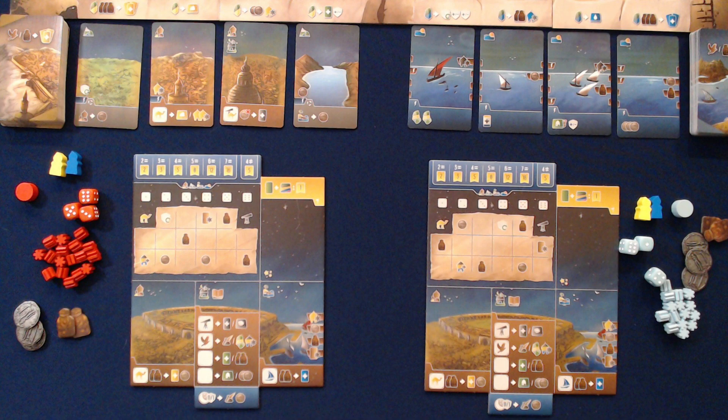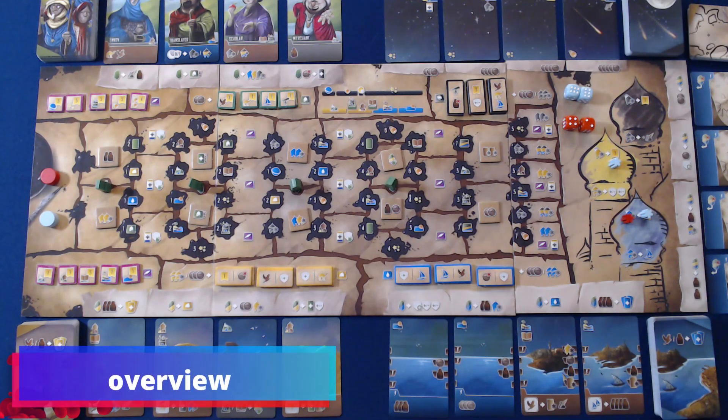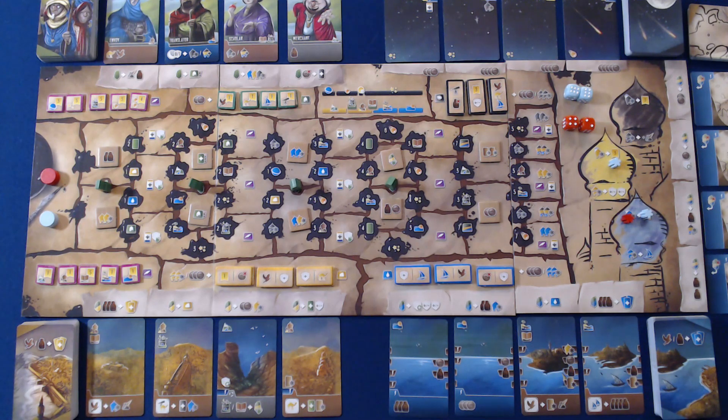With that, player setup and the main game is complete — you're ready to begin playing. Wayfarers of the South Tigris is a game played out over an indeterminate number of rounds, where each player on their turn will take one action, continuing gameplay until the end game is triggered.